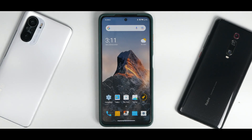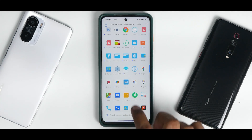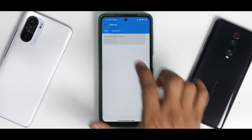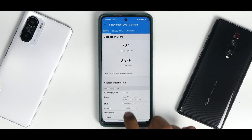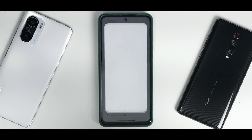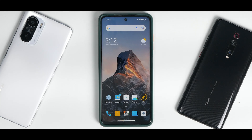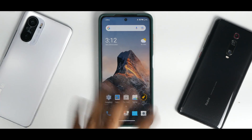Now for benchmark numbers. CPU throttle test: throttled to 92% of max performance, average score 183,520 GIPS — that's neat. Geekbench historical scores: 721 single-core, 2,676 multi-core — a little lower than expected. AnTuTu benchmark: 588,320 — more than average but not very high. The device is lagging a bit right now, which is surprising, but in the last 12 hours of usage my experience has been flawless and Gladiator OS Esports Edition is doing a really great job.